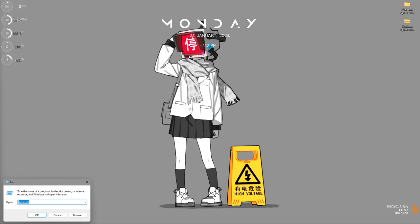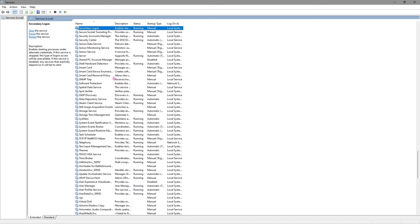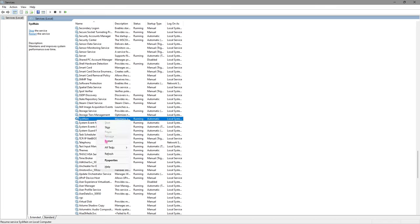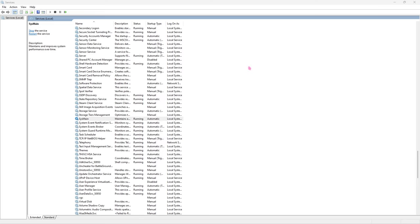Step number eight: press Windows + R and search for services.msc. Once in Services, go to the S section and find SysMain, right-click it and go to properties. Click on the startup type dropdown and set it to disabled, then click apply. This will disable unnecessary things running in Windows. Once you are done playing, you can safely turn it back on.